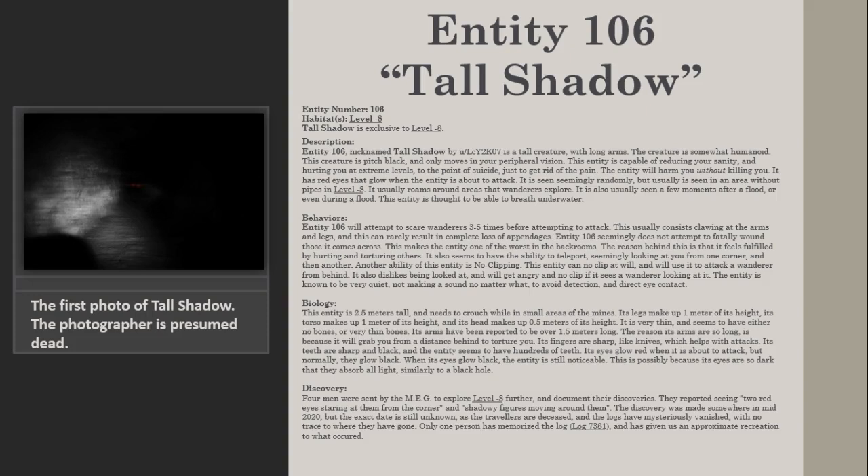Discovery. Foremen were sent by the MEG to explore level minus 8 further and document their discoveries. They reported seeing two red eyes staring at them from the corner and shadowy figures moving around them. The discovery was made somewhere in mid-2020, but the exact date is still unknown as the travelers are deceased and the logs have mysteriously vanished. Only one person has memorized the log — log 7381 — and has given an approximate recreation of what occurred.